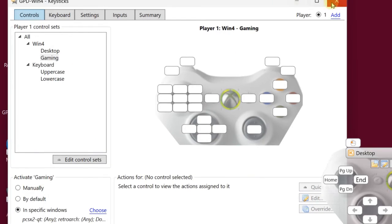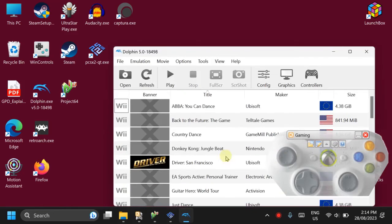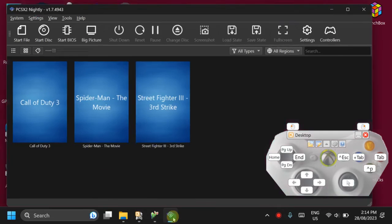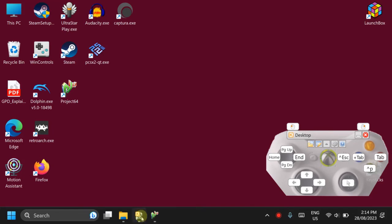Let me do the demonstration. If I click on the desktop, you can see the desktop control is activated. Now I go to Dolphin — here it's showing 'Gaming.' Let me close Dolphin — now it's back to Desktop. As soon as I open the PS2, it switches to Gaming and none of the keys are defined. Close it again. So basically when I go to any software besides those emulators, the desktop profile will be active.